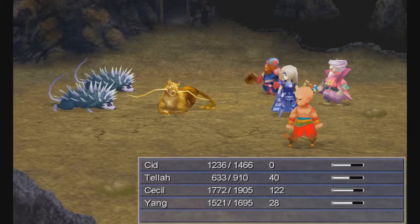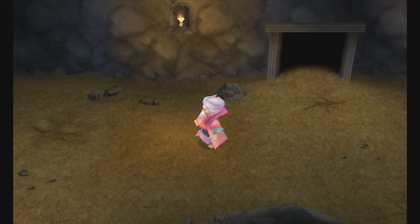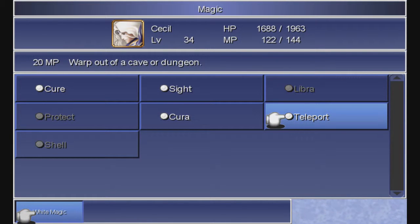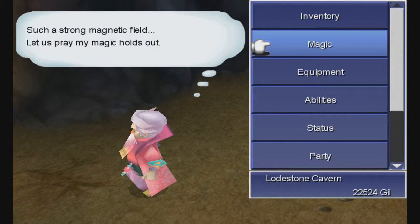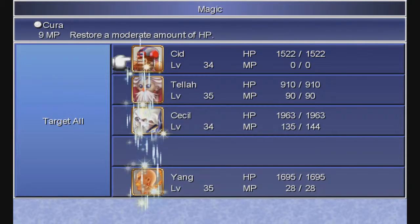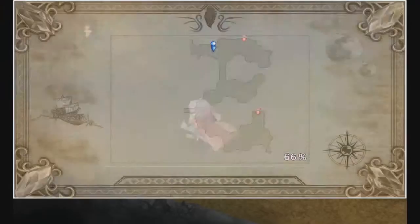The encounter rate is high here and I totally forgot that I have no tents. Because Cecil has Teleport, I can warp to the beginning of the dungeon. I'll be back in a moment. Alright, I'm back — I rested at the inn and bought about ten tents. I fought a couple of enemies on the way in and ran from the rest. Let's continue.